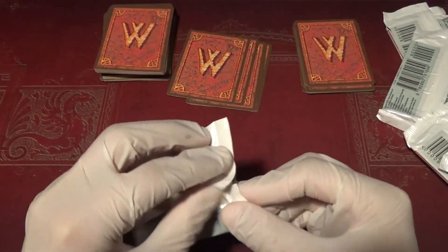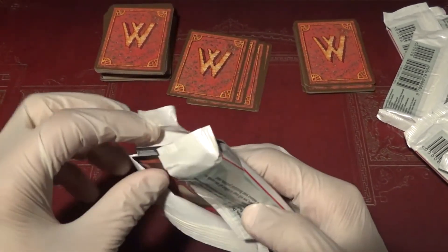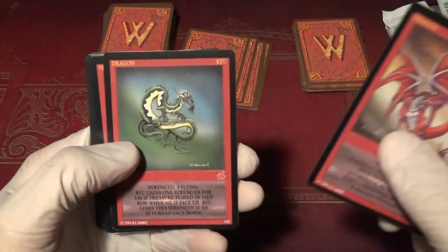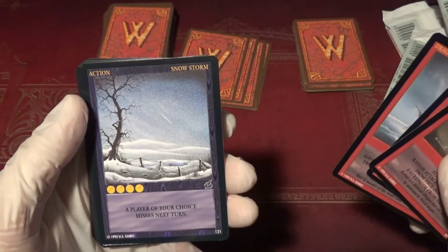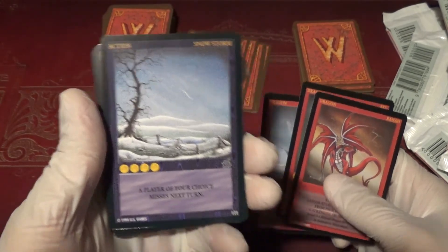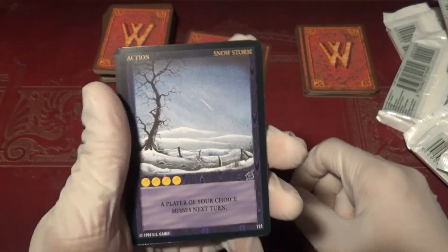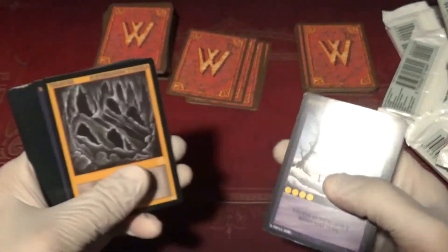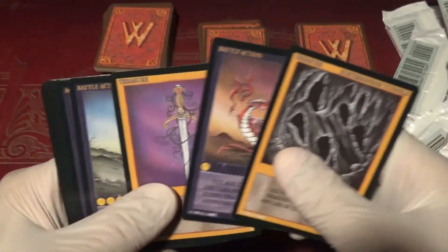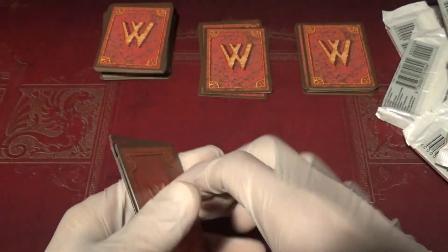And the last pack — last pack of the booster box, last pack of the video. It better have a stellar rare. I'm thinking one of the Chinese dragons: Red, Yellow, Black, Green, Violet I think. Raha, Ryu, Gendariwa. Oh ho ho — a player of your choice misses next turn. I have never even seen that card before. I'll take that for sure. It's expensive — it's four gold. I think that's the most any card costs in the game; there are several that cost four gold but none that cost five. Pretty awesome, because four gold is a sixth of your gold supply.